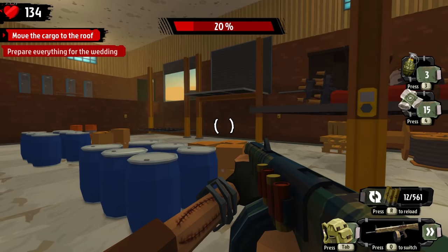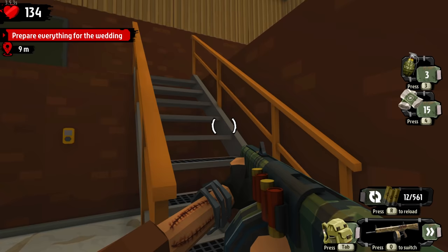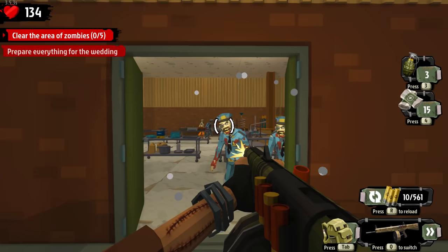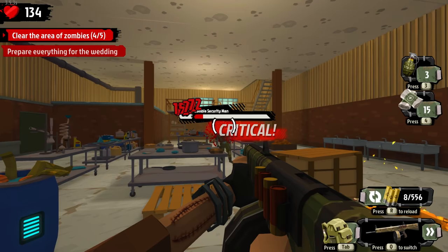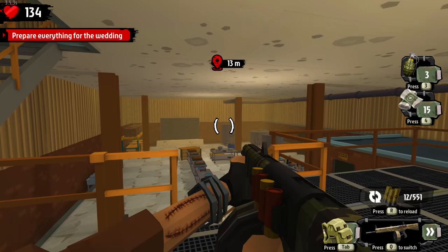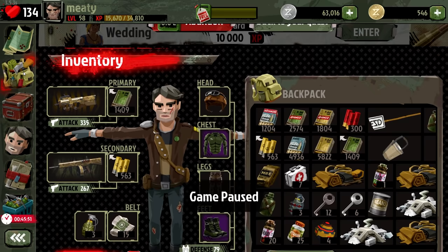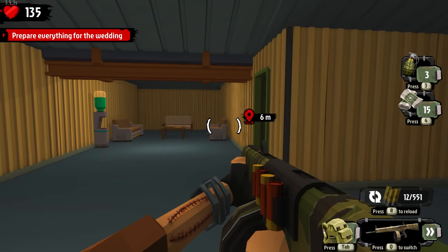Prepare everything for the wedding - I imagine clearing out zombies would be involved. I like how they always have a guard and a prisoner. Right in the neck! If I get better guns in the next area, we've got almost 6,000 rounds of 7.62 and almost 5,000 nine millimeter that I've been collecting - only using 5.56 and shotgun.